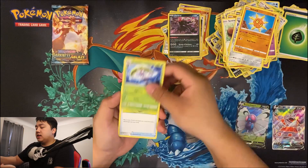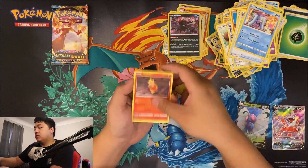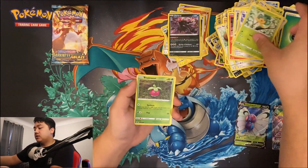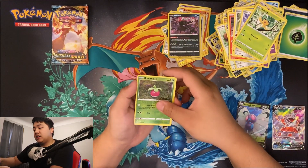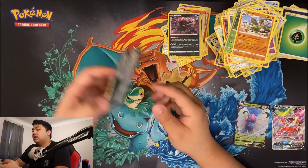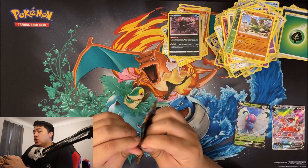Slurpuff, Steamy, Old PC, Mareanie, Torchic, Starly, Skarmory, Pansage, Bonsly, and a Flygon. Okay, last pack with Charizard on it — let's hope to get this Charizard.